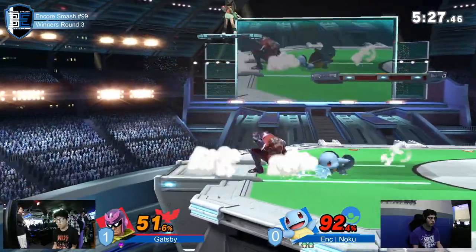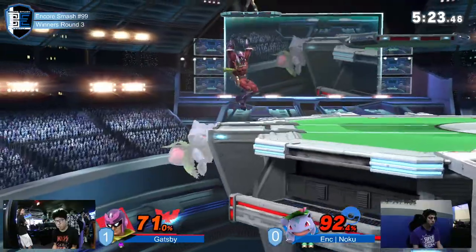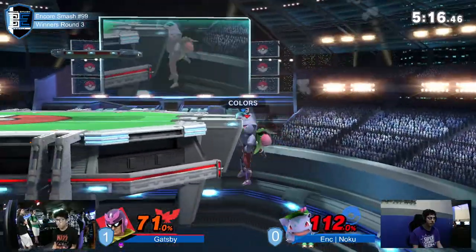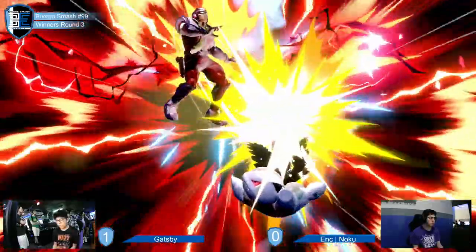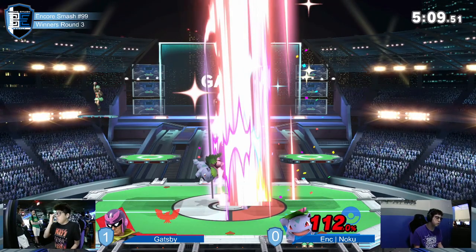We were saying how Charizard can't kill at this percent, but the thing is that once he got stage positioning, he did. And Charizard — just his presence itself got him stage positioning. That was a great drift by Gatsby. He got around that Nair. That recovery was fantastic. It's one of those options that really puts the fear in his opponent. But if he messes that up once, if they spot dodge it — yeah, as we see right there, Noku able to close it out with the Razor Leaf up smash.